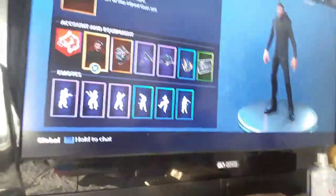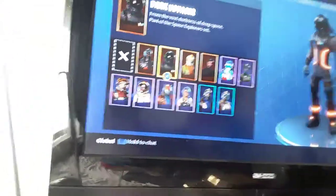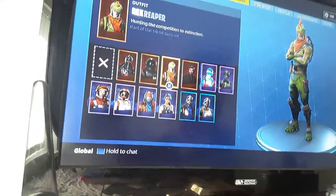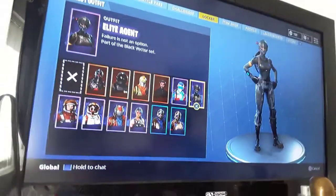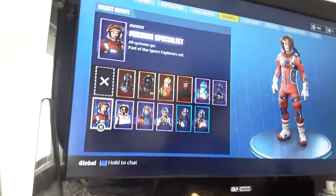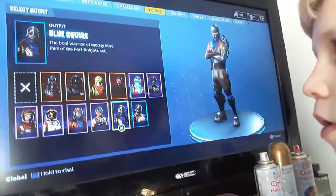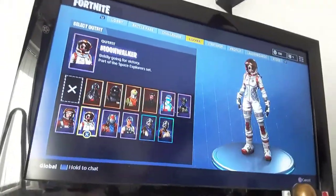Like my locker — I've got the Wolf Banner icon, I've got the Reaper, I've got the Black Knight, the Voyager, the Rex Outfit, the Reaper, the Alpine, the Elite Agent. And then we go down to like the Mission Specialist of the Battle Pass, Moonwalker, Rust Lord, Sparkly Specialist of Leicester's Battle Pass, the Blue Square of Leicester's Battle Pass, and the Royal Knight. And we just have like the normal.